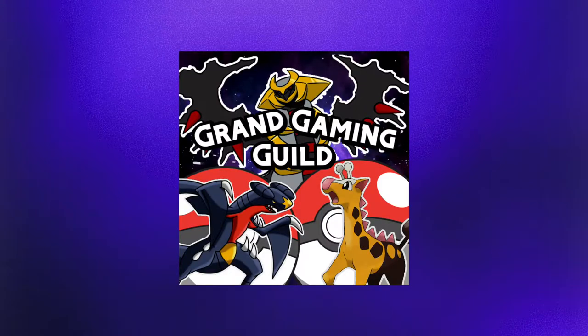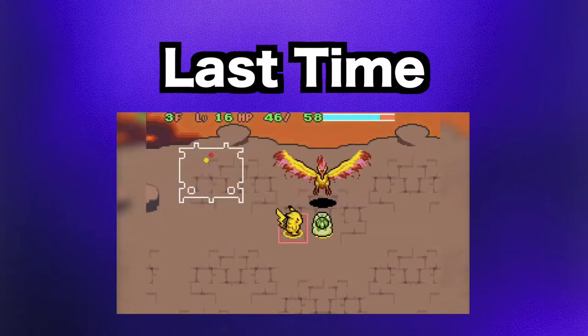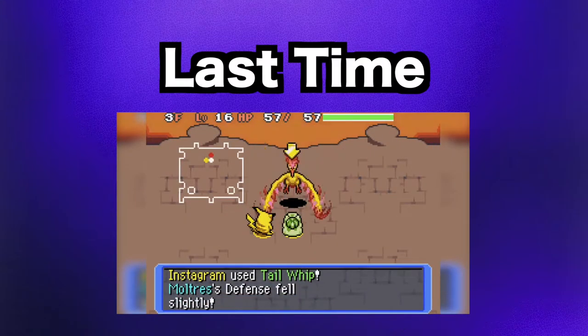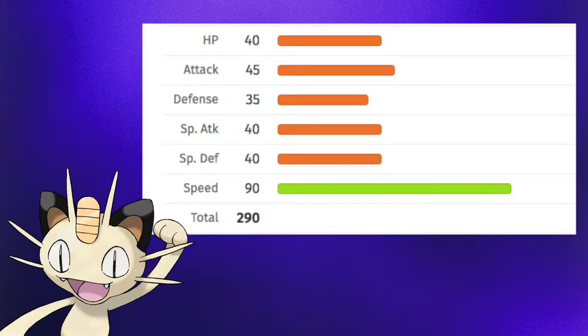What is up guys, it's Grand Gaming Guild and I'm back with another Pokemon challenge video. Last time we attempted to beat Pokemon Mystery Dungeon Red Rescue Team without using any attacking moves, and it was a lot of fun. So moving on to some of the mainstream games again, we're going to attempt to beat Pokemon FireRed using only Meowth. However, this one will be a little bit different than all the other Pokemon challenges you've been seeing. Stick around to find out how.